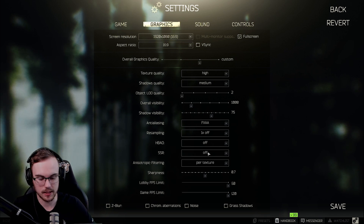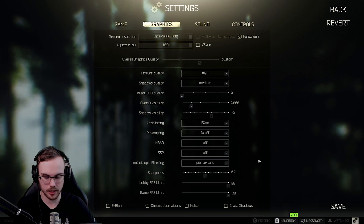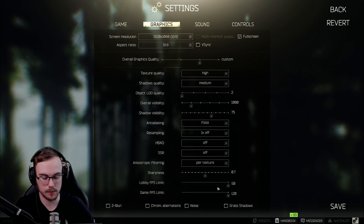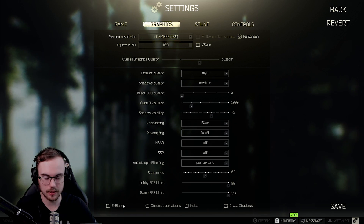HBAO — I keep that off. SSSR — I keep that off. Anisotropic Filtering — keep this on per texture. As we go down to the bottom, sharpness does not affect your performance. Make sure these two sliders are dragged to the very end, and all the bottom options are unticked.